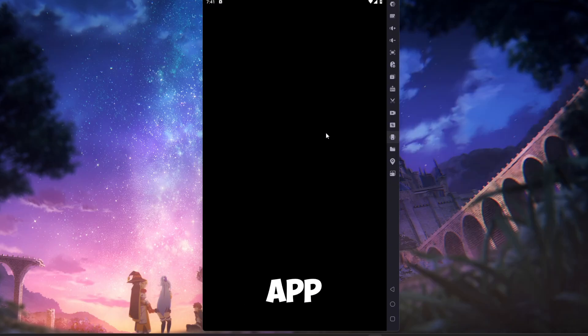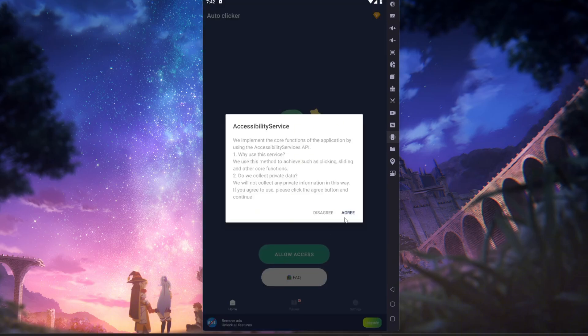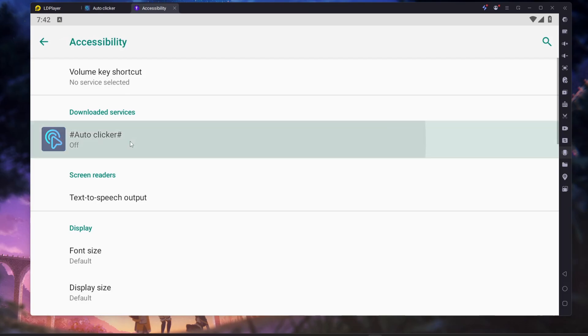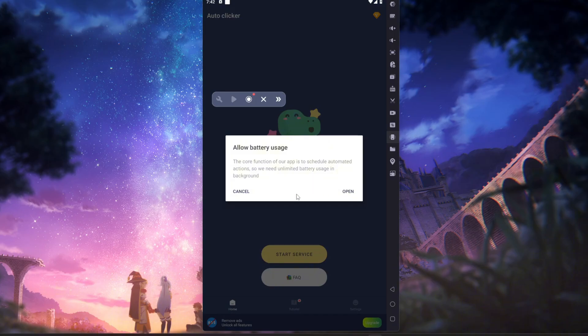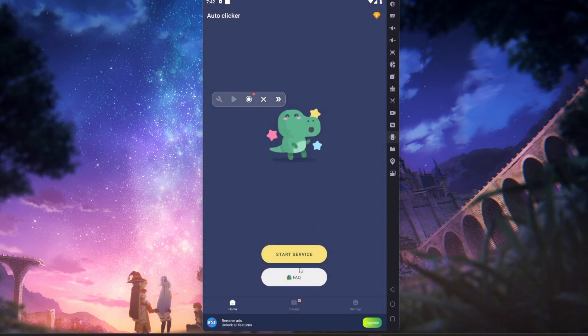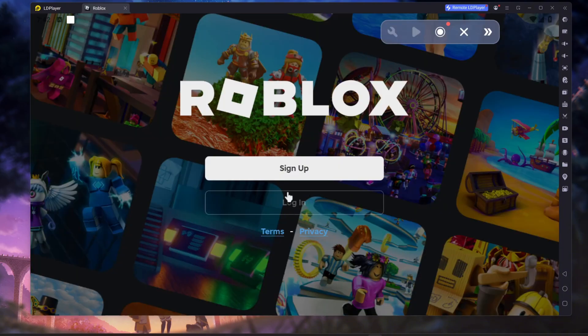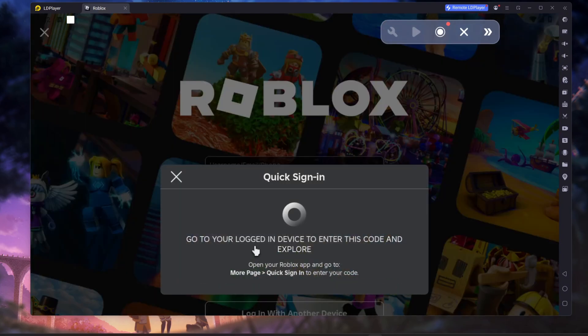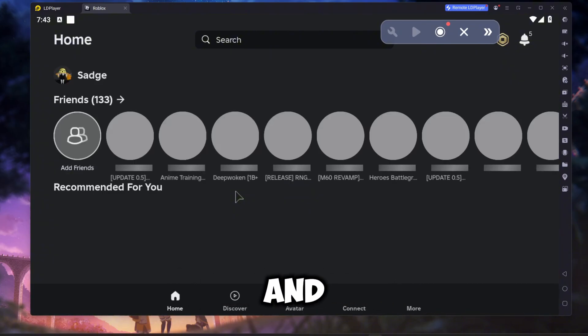After you are finished downloading both apps, open up the autoclicker app and launch the macro service. Now you can close everything and log into Roblox. Then launch Anime Vanguards and set up the macro.